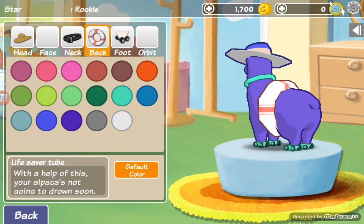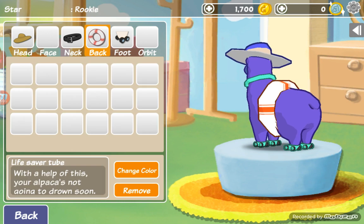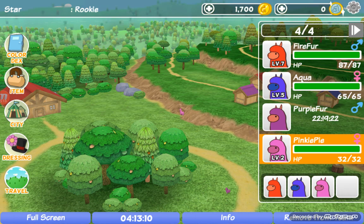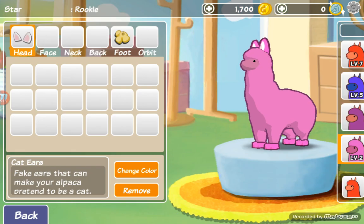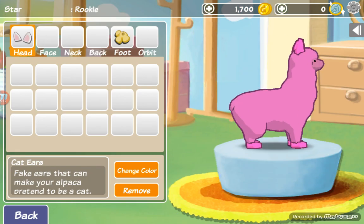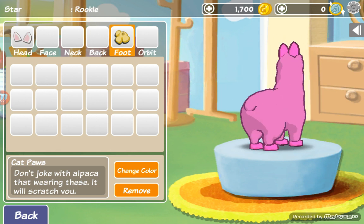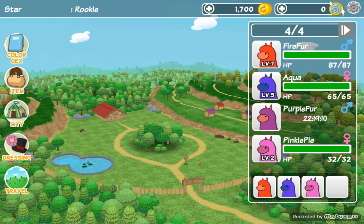You can also change the colors of them — I forgot to change these colors. Now I'll show you what's on Pinky Pie. She has cat ears and cat paws on — she's like my cat alpaca.